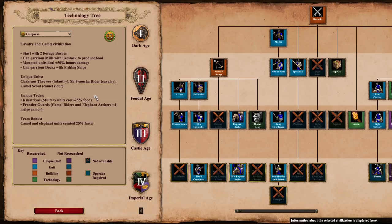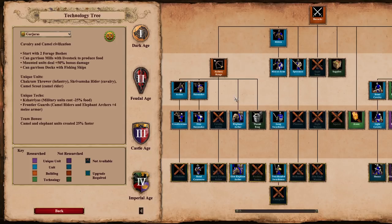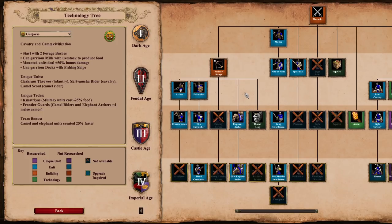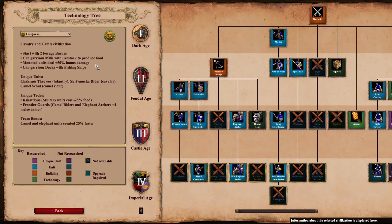However, the Gurjara elephant archers benefit a lot from the Kshatriyas unique tech — military units cost minus 25% food. Elephant archers cost a lot of food, so now you're looking at approximately 67 food for these elephant archers. That's only a little bit more expensive on food than a knight and even a bit cheaper on gold, making them pretty spammable, especially with your team bonus of elephant units being created 25% faster. There's also the Frontier Guards unique tech, where elephant archers get plus four melee armor, helping against non-elephant counter melee units — knights, hussars, swordsmen, anything like that.